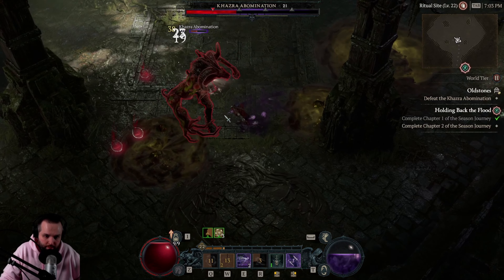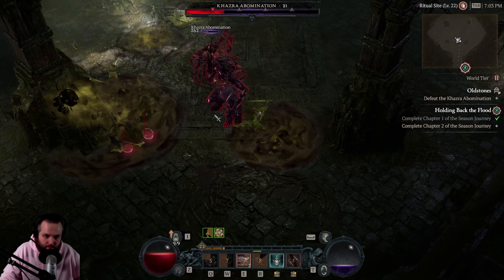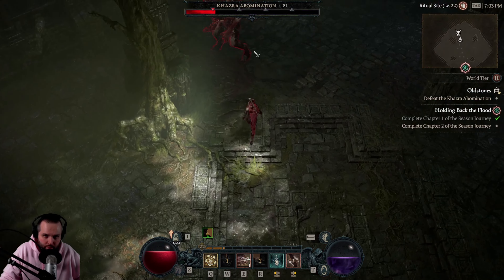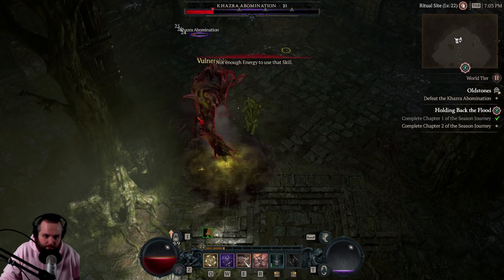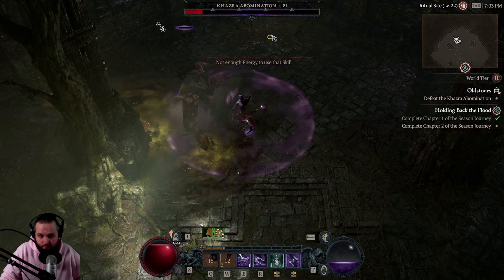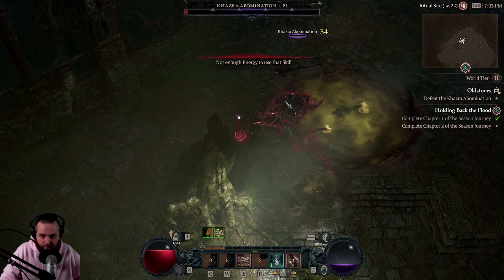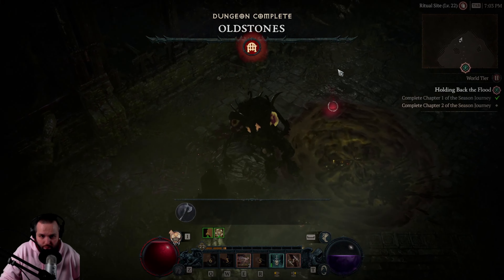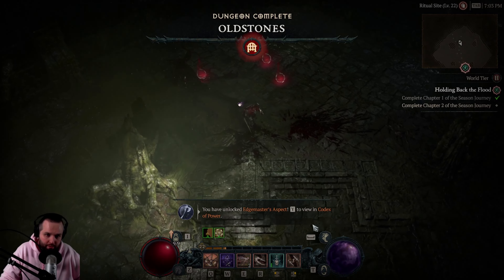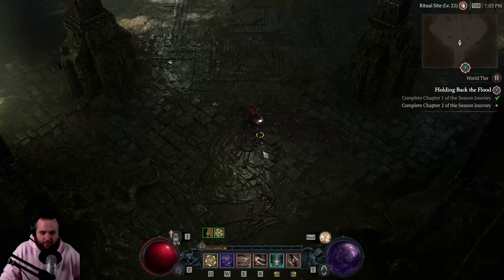I'm taking him down pretty quick. There we go - we now have the Edge Master's Aspect! That's another one down. Alright, where to next?